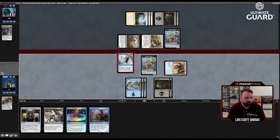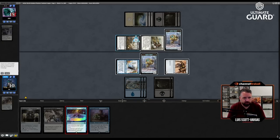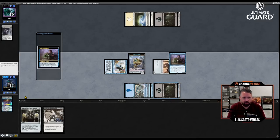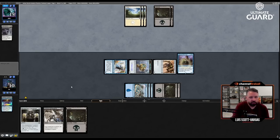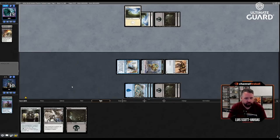I have a good play here: Brawl's Expertise — bounce these three, then put Quicksmith Spy into play, target the Servo token, and just draw a card off Servo. Now they have to kill the Quicksmith Spy or the Servo or they're losing really badly. They killed the Spy.